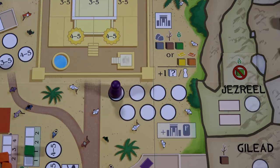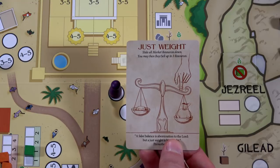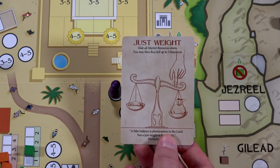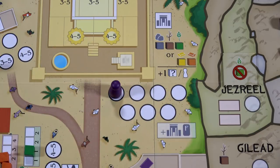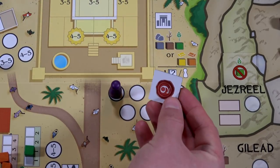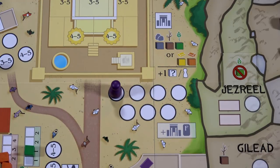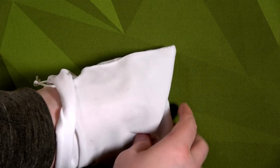Let's build some temples! I go to the temple location spending one food, one wood, and one stone. No additional resources needed since there are no other workers. I grab one fortune card — slide market resources down, buy and sell three resources — and grab a tile token: nine! That's going to be nine favor points at the end of the game.